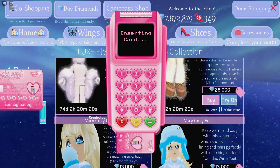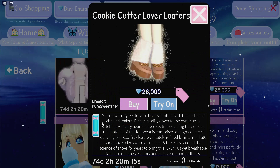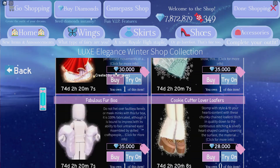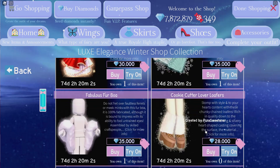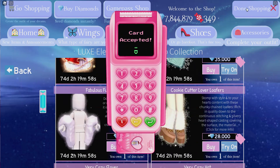Just everything in this update is super expensive. You can also click on it and get this whole menu — you can do it with all of them. You just press click for more menu, and I'm so excited to check out all these items.